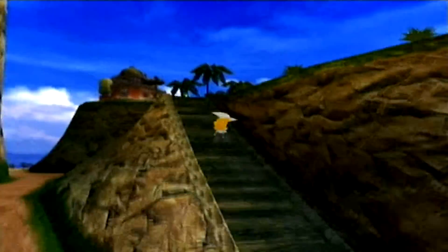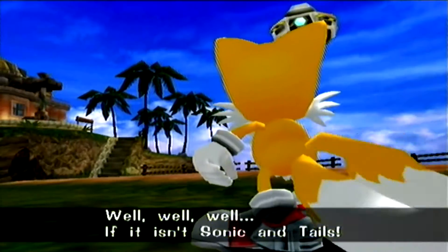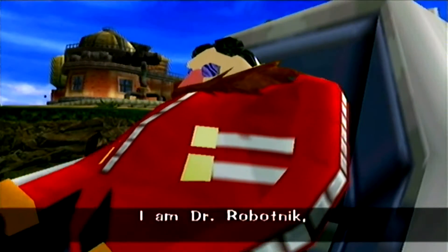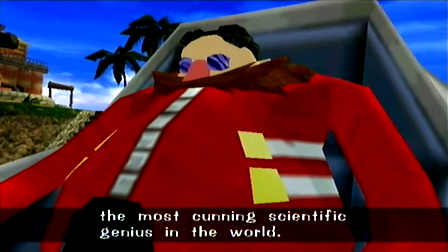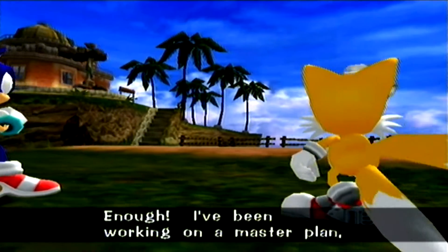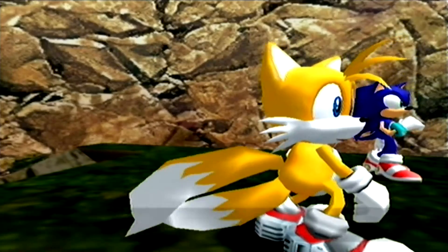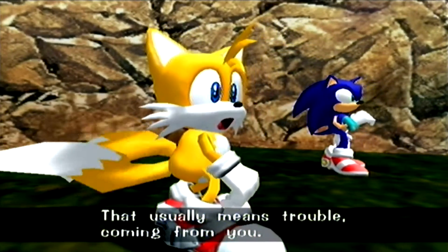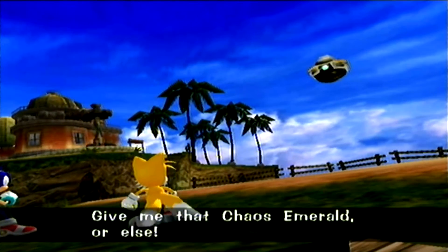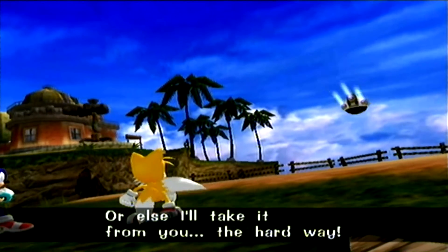We should go to our lab and meet a familiar face. Well, well, well — if it isn't Sonic and Tails! It's Eggman! I am Dr. Robotnik, the most cunning scientific genius in the world! Yeah, right, Dr. Eggman! Enough! Time to put my master plan to work! That usually means trouble coming from you. Don't you even try to do it this time! Give me that Chaos Emerald or else... Or else I'll take it from you the hard way.